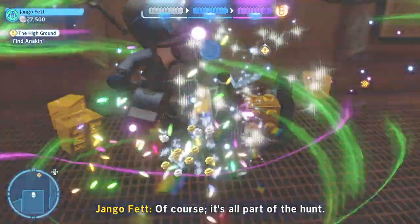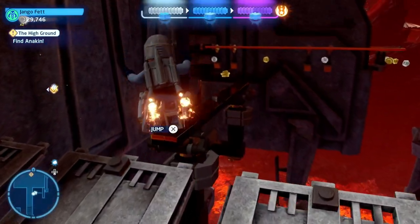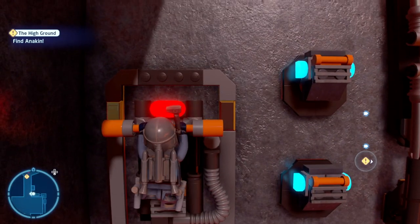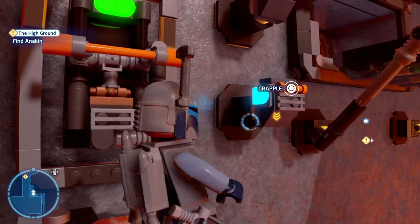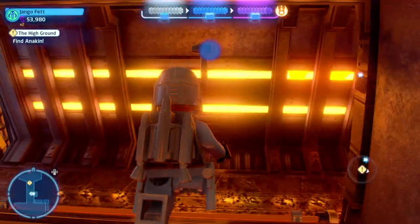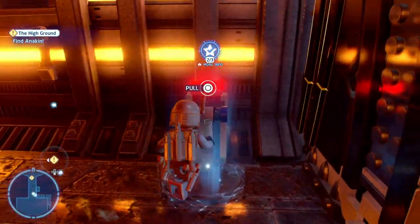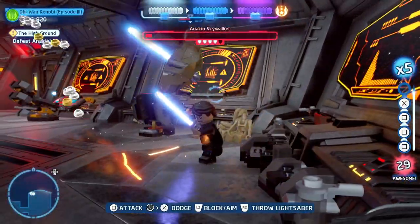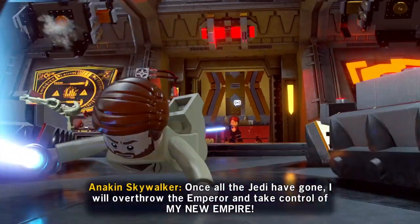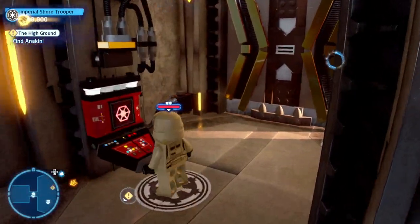Then you can carry on to the bridge, but don't go forward. Instead, head to the right before the doorway, and that will bring you around to here. Pull that down to be able to open the door — that's the alternate route through — and that'll give you another one of the challenges. You can open the door to let everybody else through before carrying on into the next room, where you'll face Anakin Skywalker again. Beat him and he will eventually do a runner, leaving you to explore the room.